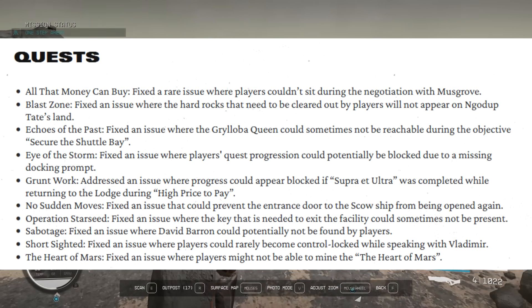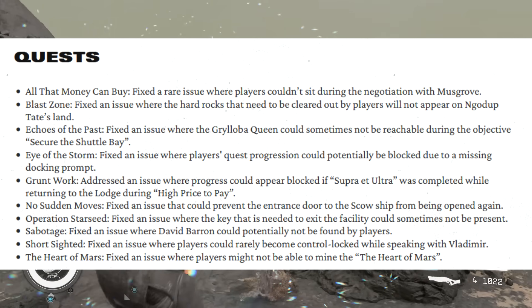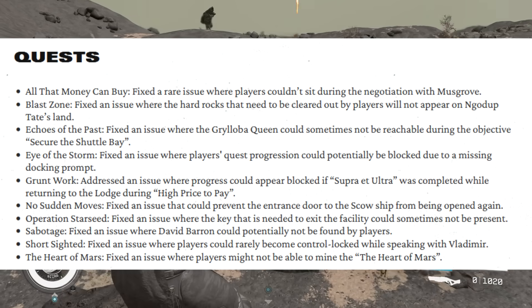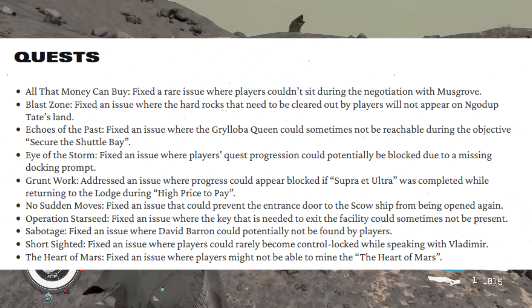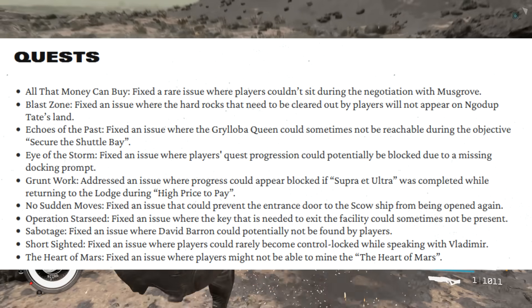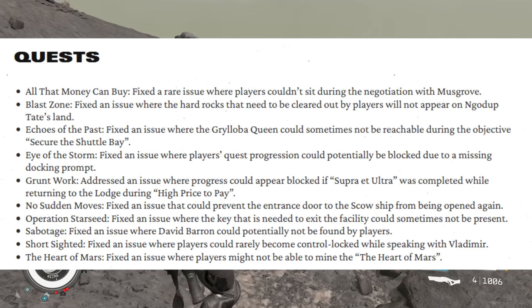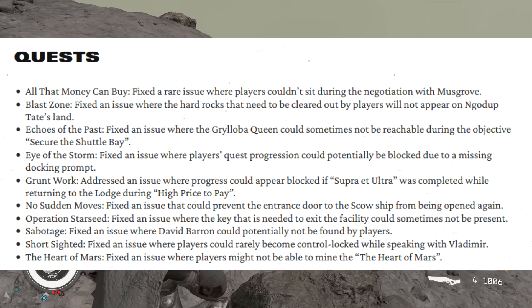Going down to quests, I absolutely think the developers did a stellar job focusing on these bugs and fixing them. But there's a huge issue with a bunch of main missions I'll talk about shortly. For the quest fixes specifically, 'all money can buy' has been fixed — it says 'fixed a rare issue where players couldn't sit during the negotiation with Musgrove' — and 'no sudden moves' has been fixed, resolving an issue that could prevent the entrance door to the scow ship from being opened. Most of the remaining quest fixes are faction quests or side quests.